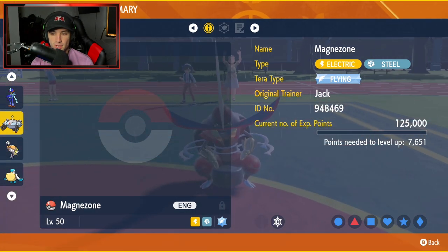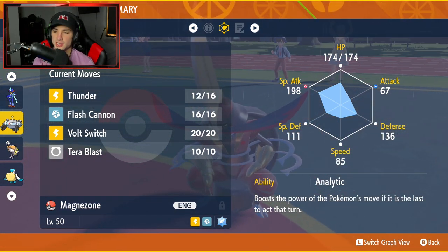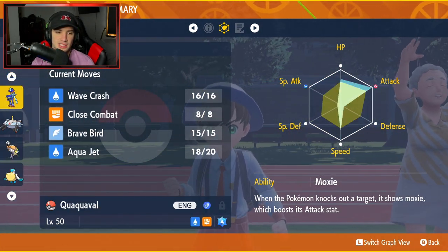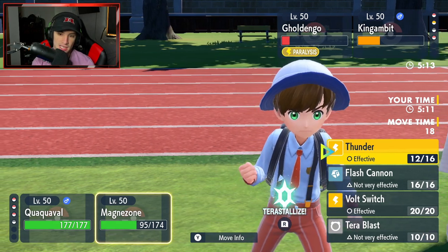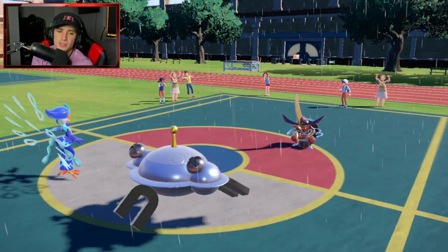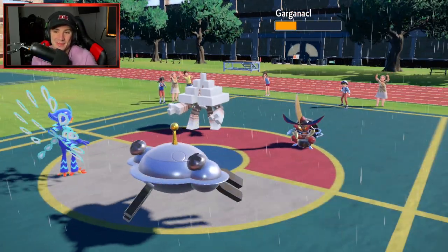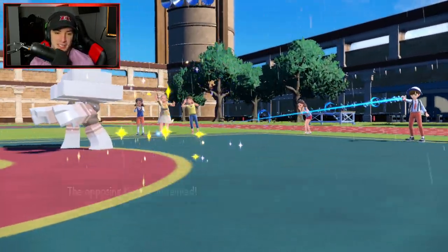Magnezone sits at 85 speed - Goldenglow might be a bit faster, not sure about Kingambit. You can see the EVs for Magnezone, Quaquaval, Espathra, and Pelipper right here - the Pokepaste is in the description if you want to check it out. Rain is still going with Damp Rock giving plenty of turns. Opponent withdraws Goldenglow, then makes a big mistake - Aqua Jet rips, Thunder fires, we outspeed Kingambit and say goodbye. Game, set, match - Magnezone and Quaquaval doing work!